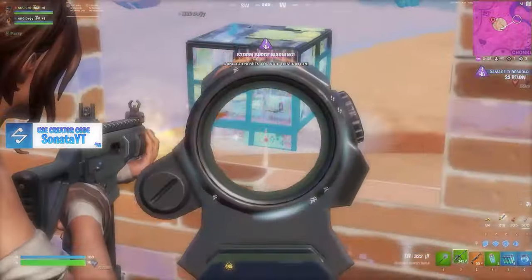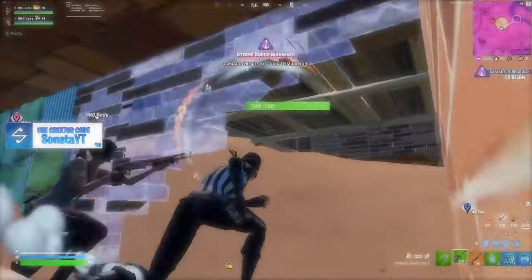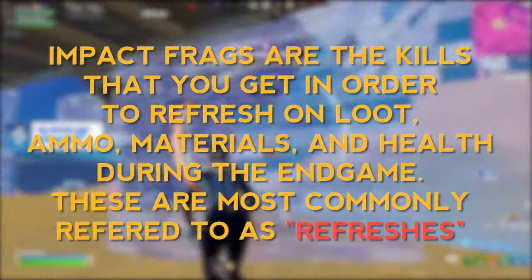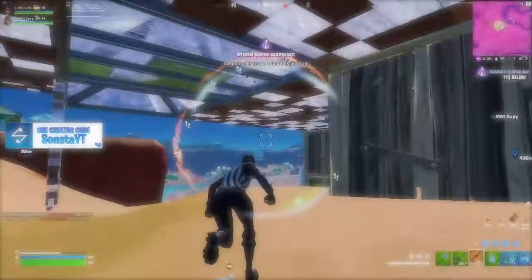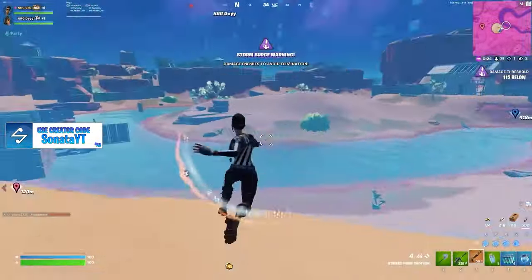First, I want to go over the initial type of endgame eliminations — these are going to be known as impact frags. An impact frag is essentially the kills that you get in order to refresh on loot, ammo, materials, and health during the endgame. These are most commonly referred to as refreshes. Whenever you or your duo is low on materials and assets, you're going to be looking for an impact frag.